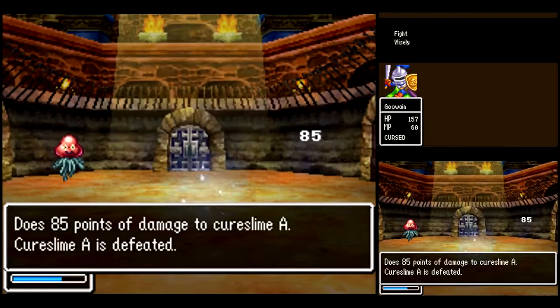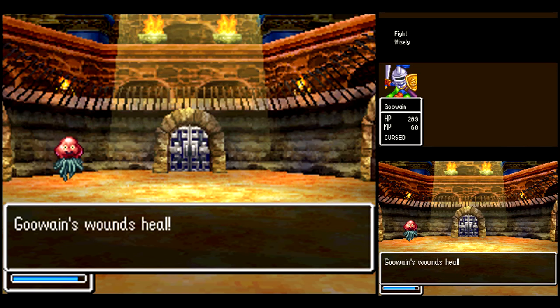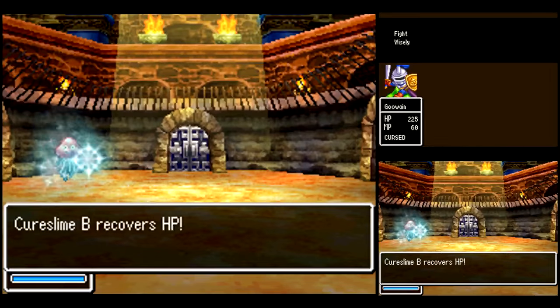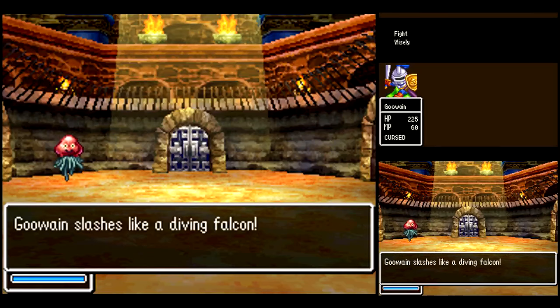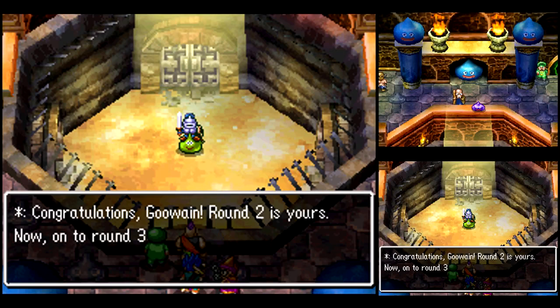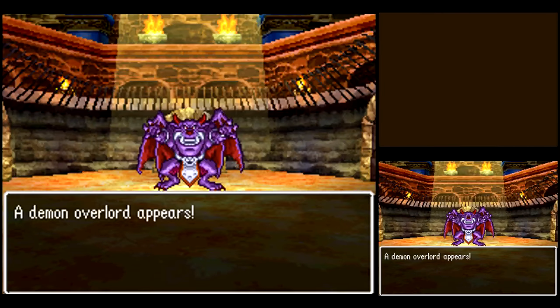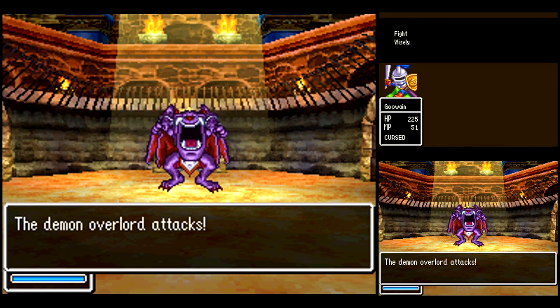You might have noticed the Iron Tortoise cast Bounce on the other Cure Slime. But because I'm using the Thunderbolt Blade as an item, it is unaffected by Bounce, so you can just go right through it. That's what happens when you run out of MP. The last fight, in my opinion, is by far the easiest one — assuming you have a reasonable amount of HP, which I do. Why did you cast Buff? I don't think I've ever seen Gawain cast Buff before, or if he has, very, very rarely.